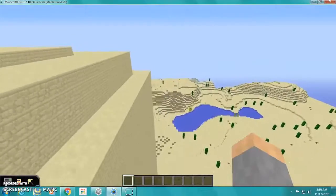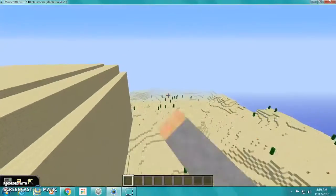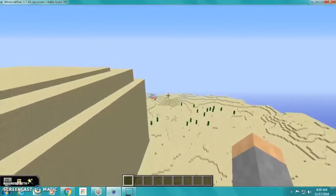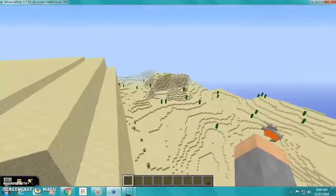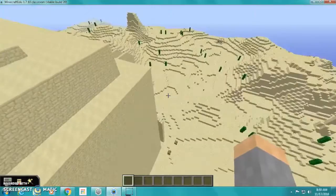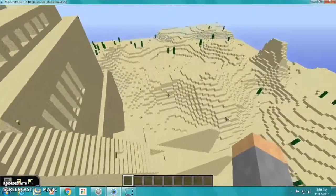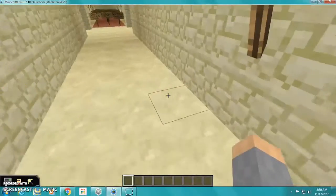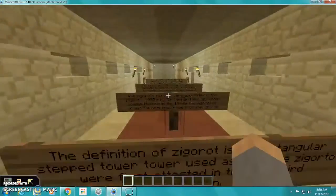The climate of Iraq, where this place is, is not very rainy and hot. This place was built like a normal desert. It was originally built by King Ur-Namu.